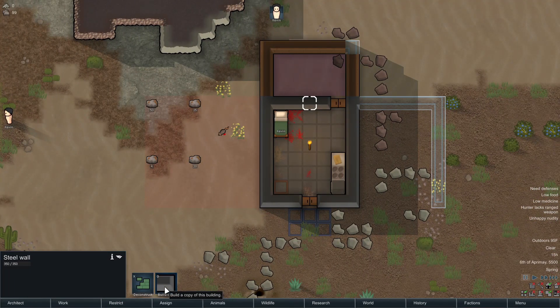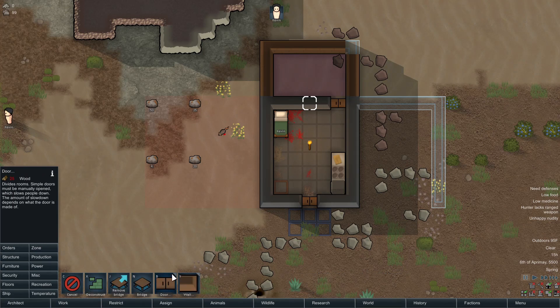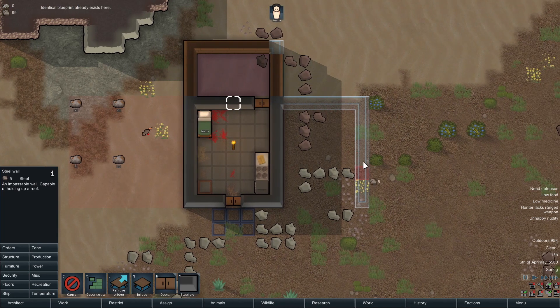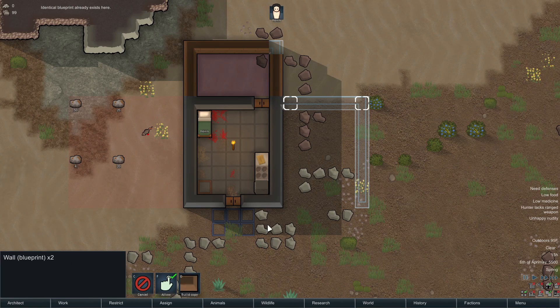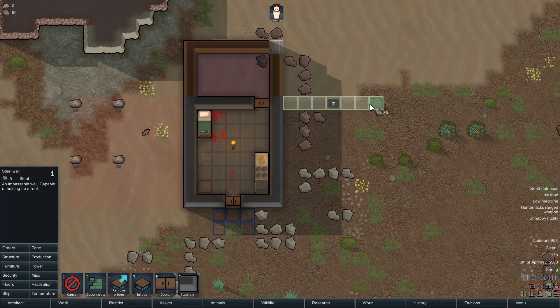Someone taught me that I could just build a copy of walls. One thing when you're building something — when they have this little arrow here, you can click on it and specify which type of wall you want to use. So if I want a steel wall, I just say steel wall and all of a sudden this becomes steel.